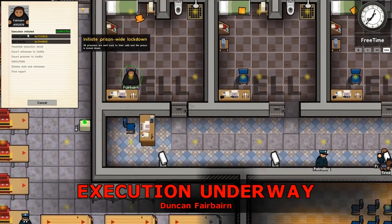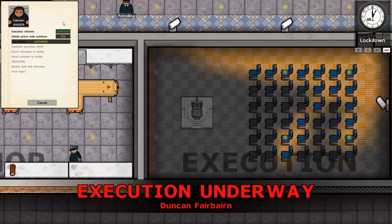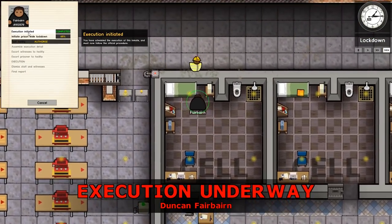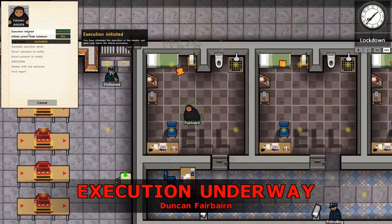Schedule execution. Execution initiated. Authorise - initiate prisoner lockdown. So all the prisoners are now told to go back to their cells. On 90% now.